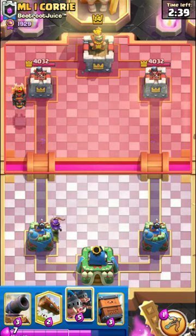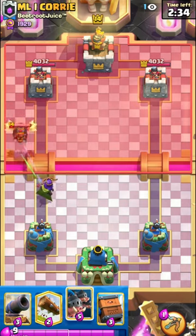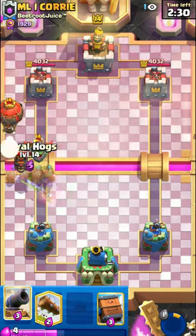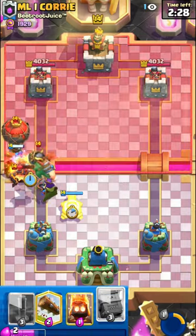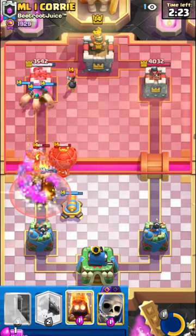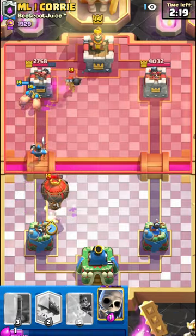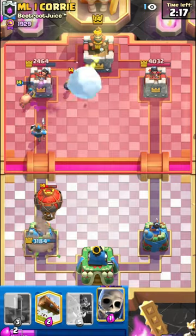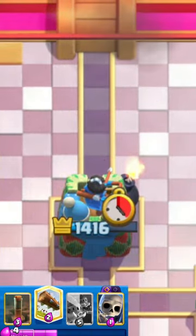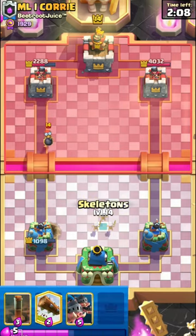Here the opponent went for the Lava Hound as their first play, so I reacted by placing my Queen from the back. I placed my Royal Hogs to distract the Inferno Dragon and also to counter-attack at the same time. Then I went for the Cannon and Royal Delivery for defense, but unfortunately my Queen died and I ended up taking a lot of damage.